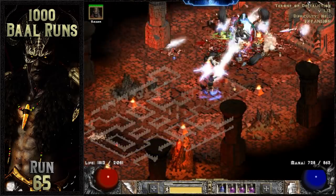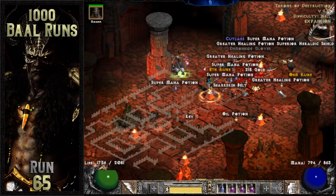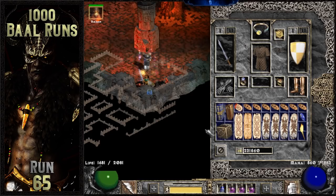Just 12 runs later, an Ohm rune drops off of Baal wave number 2. I don't typically ever drop anything special off of the Baal waves, so an Ohm rune is definitely an exciting drop for me.